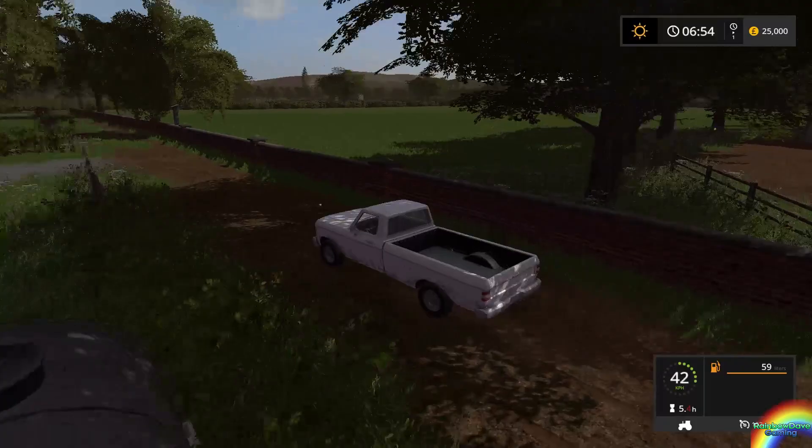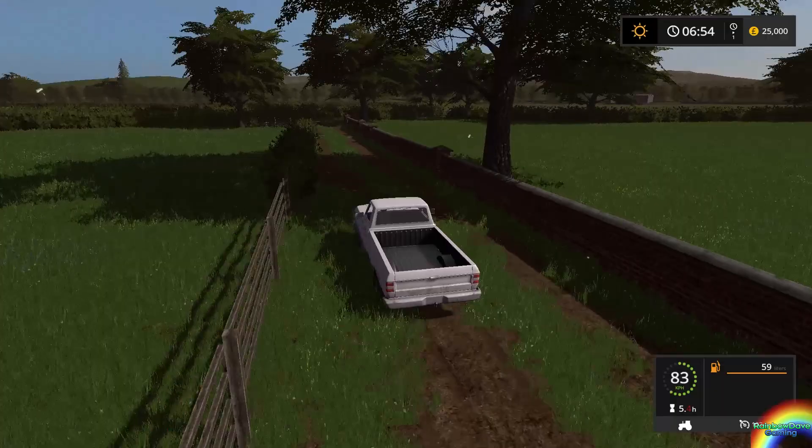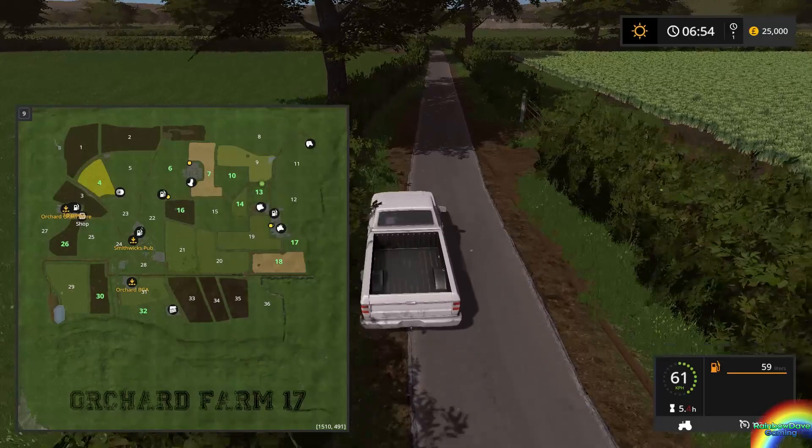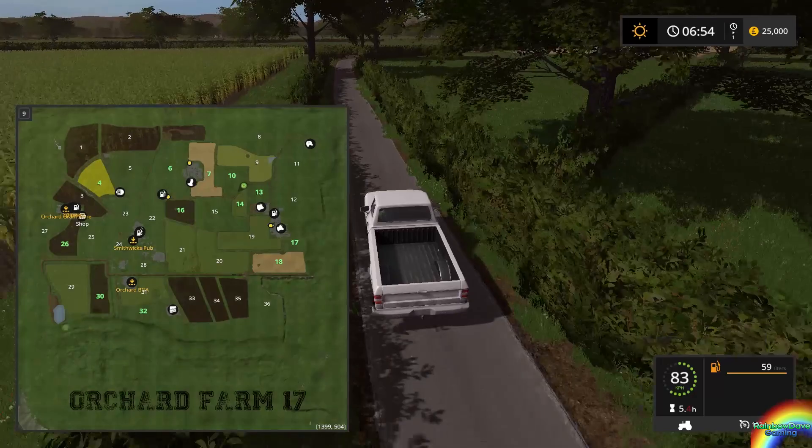There is a billboard somewhere as well that I'd like to show off. Where are the sell points? Smithick's Pub, Orchard Grain, and Orchard BGA. Let's go over and try and find the BGA.